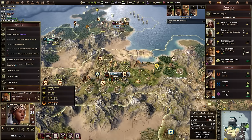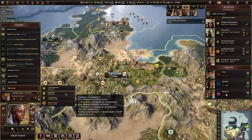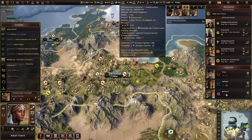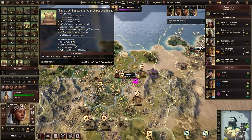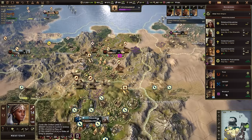Let's try to improve our relationship with Judaism — the fact that they are negative opinion is hurting our happiness, so we're trying to build a little bit of a relationship there. Let's make sure we get our shrine of epidemic in the capital, because that's worth four training per semester, which will massively increase the rate that we can create units.